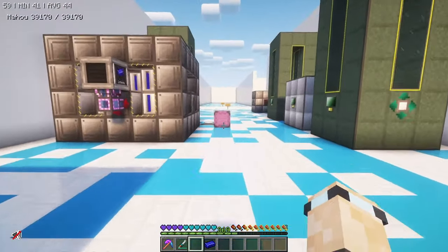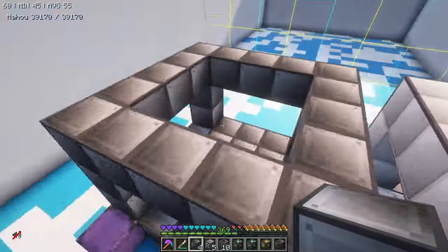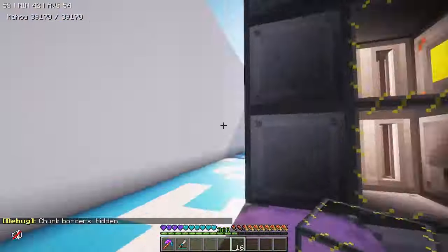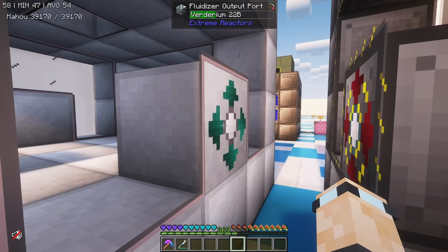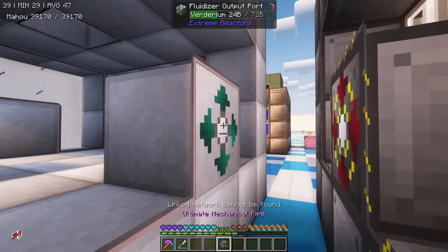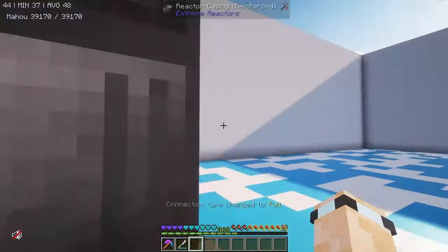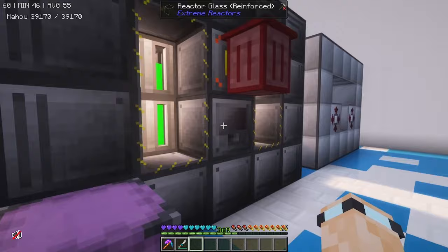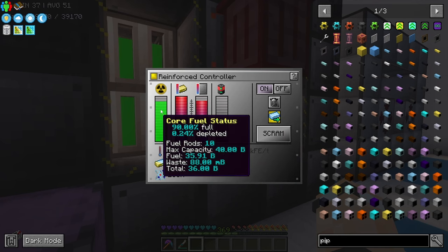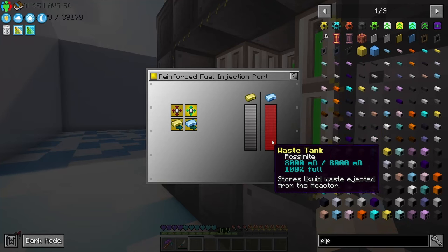With the verdurium, you can input that into a reactor. I'm going to build another reactor. This is making some verdurium, and I haven't had an issue with the verdurium — it's just the magentite and rossanite I've had issues with. The verdurium going into the reactor increases core heat quite a lot, and it's generating quite a lot of rossanite. The rossanite is coming out of this side — I've set this one to outlet mode.